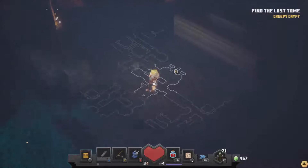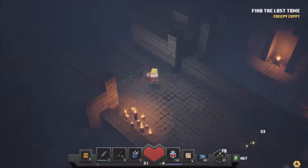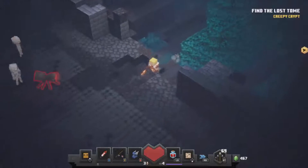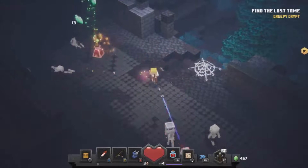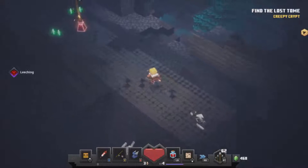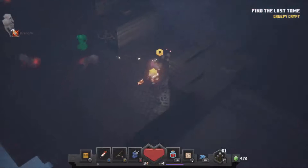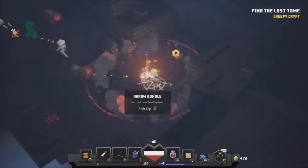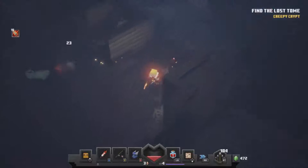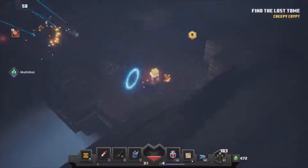We've got a maze here — it wants us to go that way, but we won't just yet. We'll head back this way and see what we can find. I'm going to have to deal with a lot of skeletons. Got a strength boost now. Okay, watch out for that — not paying attention, got stuck straight away.